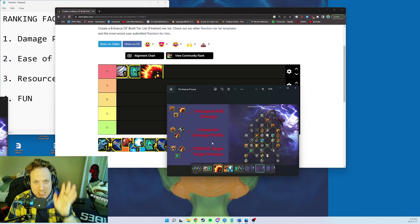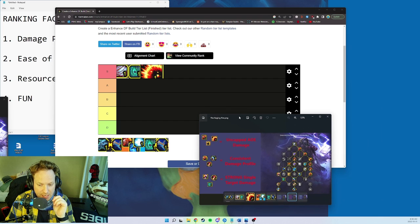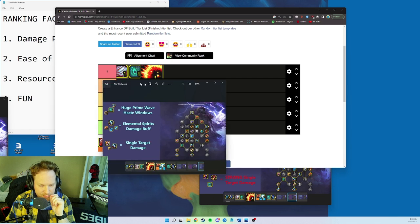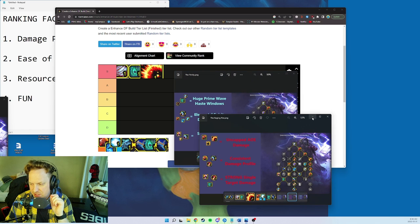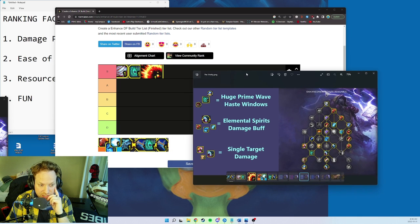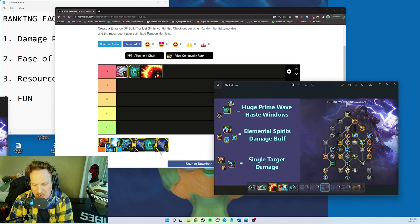Raging Fire also goes in the S tier. It has the flexibility to do single target damage potentially better than some of the other builds, with strong single target via Hot Hands and Elemental Blast. I think it has the highest potential for single target damage, which is why I really like it.